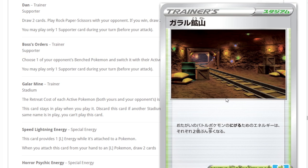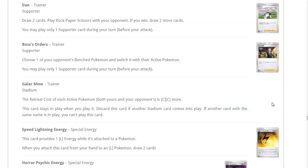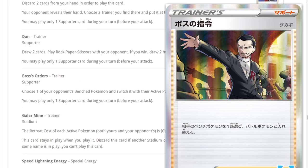Galarian Mine — the retreat cost of each active Pokemon is now two colorless more. It's not the best stadium, but it's excellent in Milotic decks, since Milotic's attack scales based on your opponent's retreat cost. It's also good disruption — it's better than Articuno because it's not just basics, and it gets around Air Balloon. If you don't have a stadium to play, Galarian Mine is a great way to disrupt your opponent.